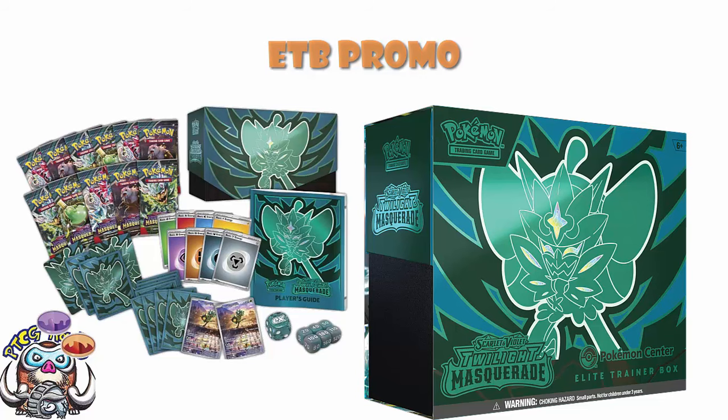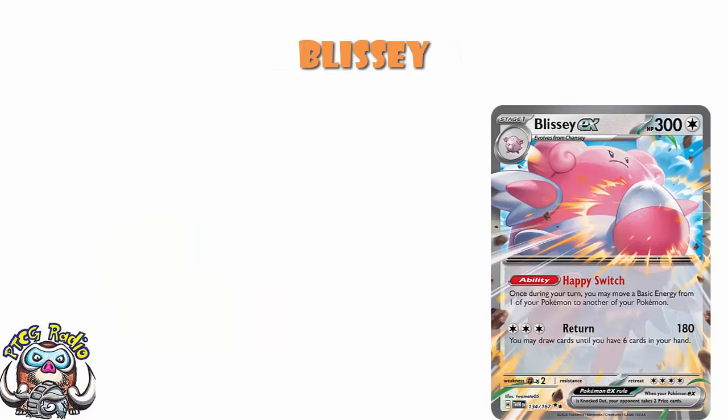But that's not the only thing shown from Twilight Masquerade — we also saw Blissey in English. It hasn't been that long since we saw it in Japanese, so it's a little weird seeing the English version so quickly, but I am delighted. I genuinely think this Blissey is a great card, and the more I think about it, the more I look at it, the more I sit down and plan out deck lists with this card, the more I think it could actually be genuinely great.